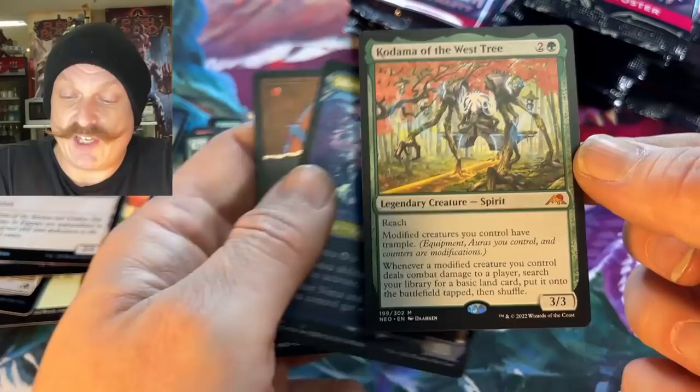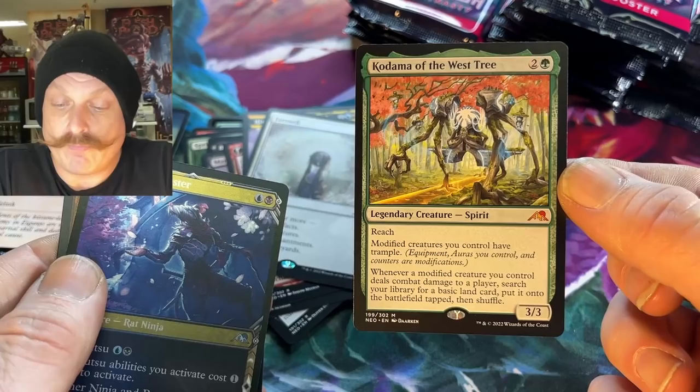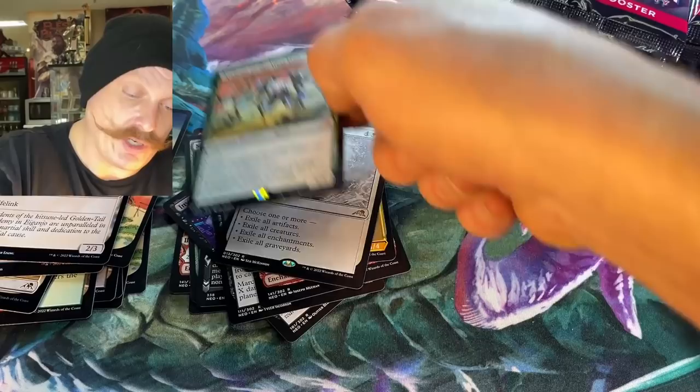Oh! We got Kadana of the West Tree. Because his original printing was the East — this is his fifth printing. He has four others — the one played most is always the East, the most recently printed one besides this. That's pretty nice. Pretty cool — good character.